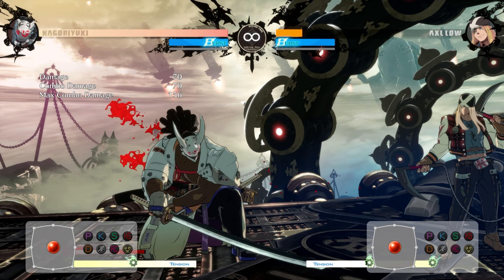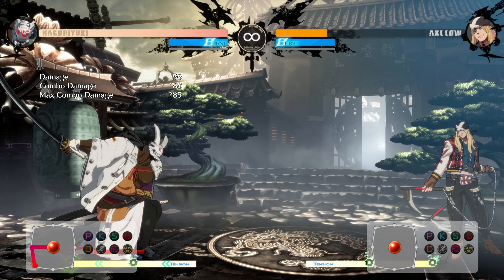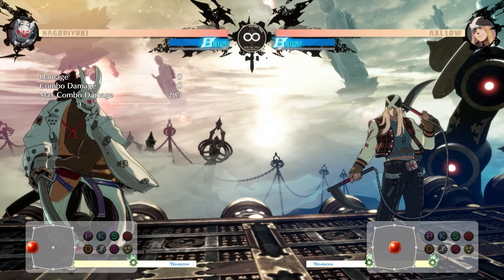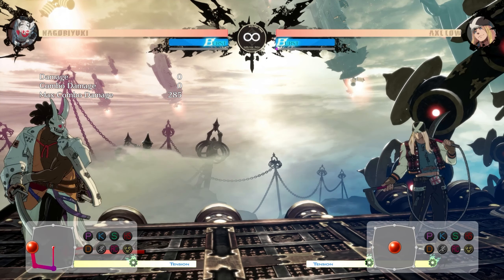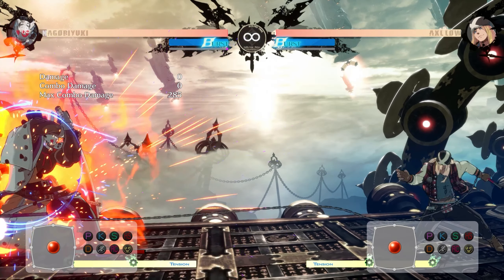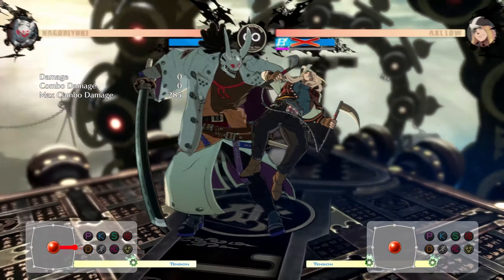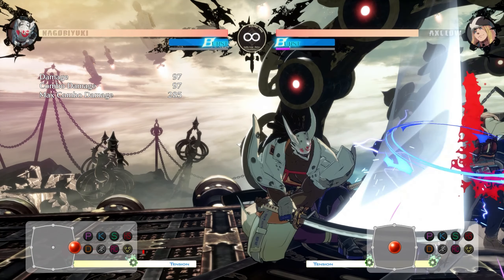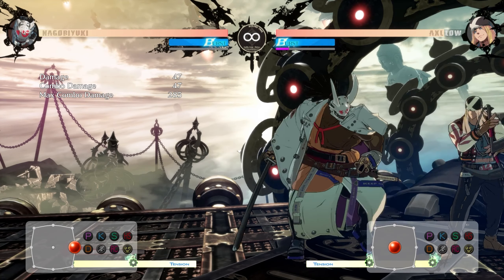With all these tools, Nago is someone who allows you to change up your pacing in an instant. You can go from being someone who's ducking in and out of their ranges with really safe moves to a character straight out of Samurai Shodown just cutting through space. Despite all these options, you do need to still be very patient, as mistiming a single one of them and getting punished will still net you that 90% of blood. Get used to mixing up between all of your really safe normals and your grabs while close.